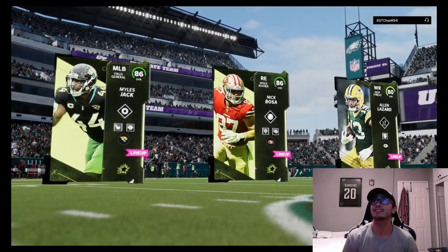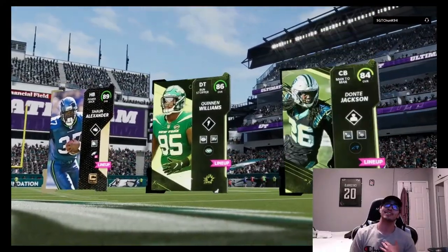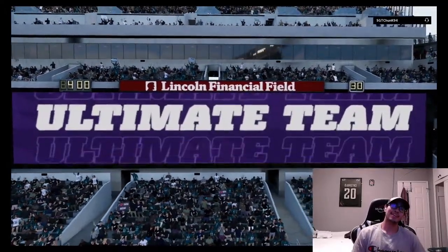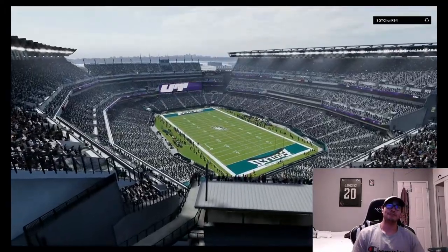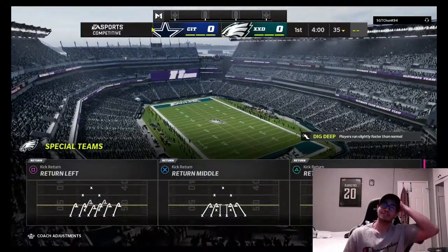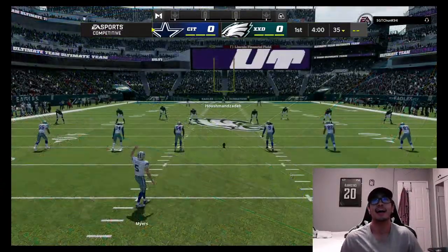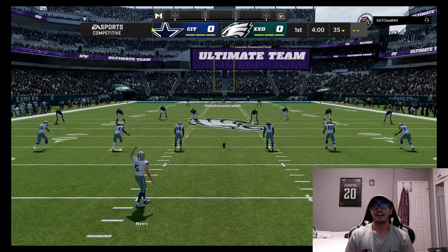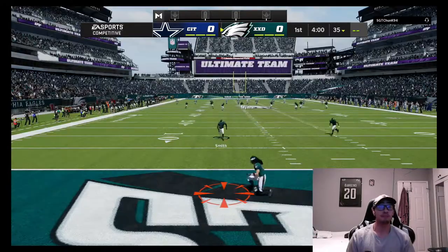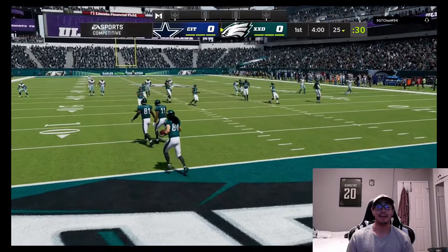Game two — going against SergeantChunk94. His top three are Miles Jack, Nick Bosa. Our top three are Sean Alexander, Quinn Williams, and Dante Jackson. We start on offense this time — excited to give TJ the ball as much as we can. Our defense did a solid job in the last game with JC Jackson getting two clutch picks that brought us back.